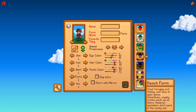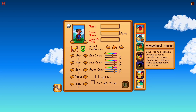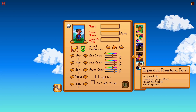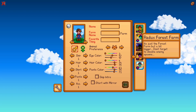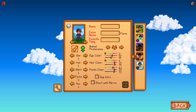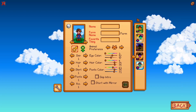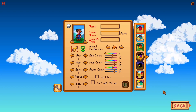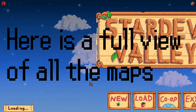It seems like they didn't do a Four Corners one — actually, there are two missing. There's beach, forest, wilderness, hilltop, and riverland. So standard has not been done, which is interesting. Maybe they'll add the other two — but this is really cool. Then again, the Four Corners farm — you don't really need any more room in that map; it's pretty big itself.